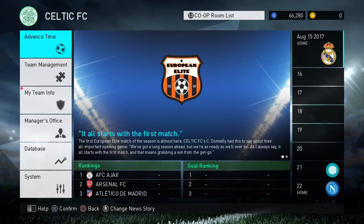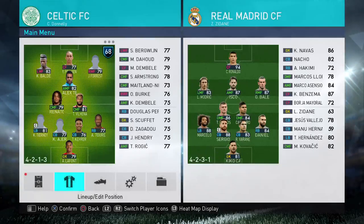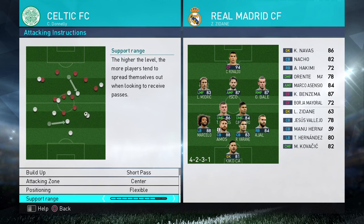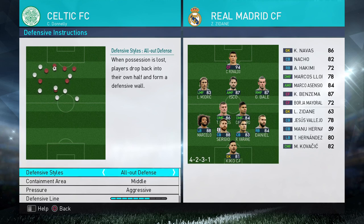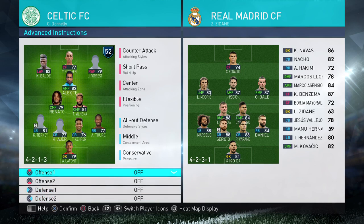Right, so the first game is going to be a home game against Real Madrid — doesn't get much tougher than that. Let's take a quick look at our instructions. We want to play counter-attack football, short pass, flexible, high support range, and defensive. We want to have a deep defensive line, don't be compact, and we want to hug the sideline.